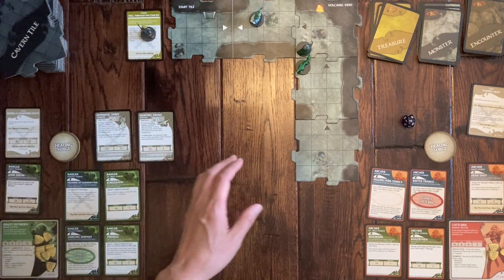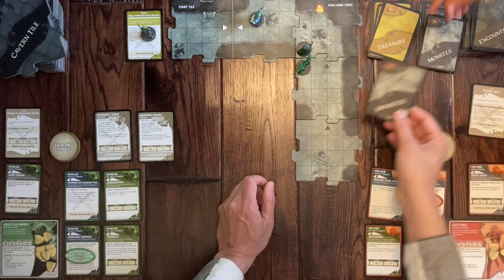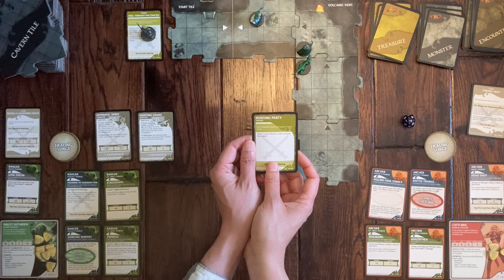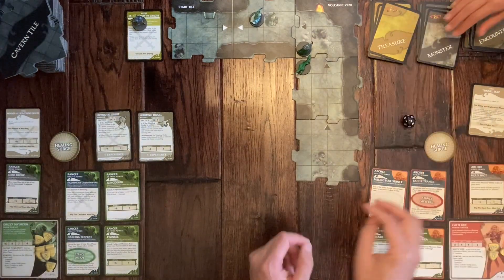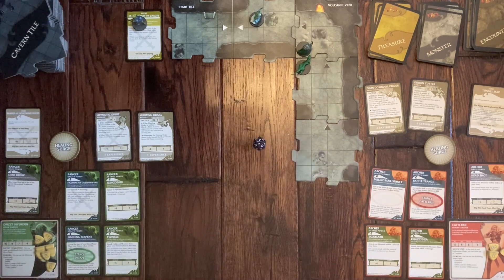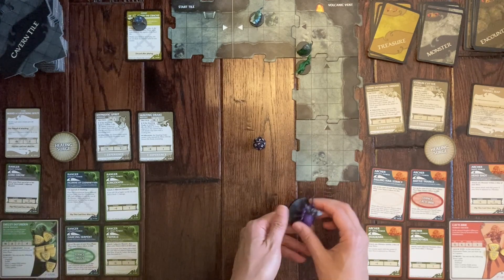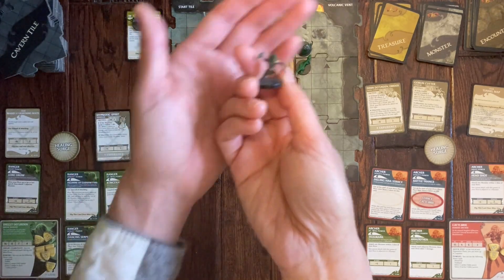A monster card still needs to be drawn for the tile — it's a Hunting Party, which means draw two more monster cards and play them both. Drawing two, we get a Drider — one of the big strong monsters — and a Goblin Cutter. The Drider miniature is placed adjacent to where the action is.